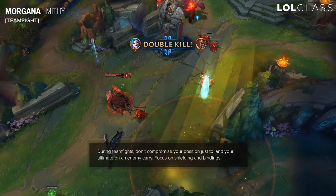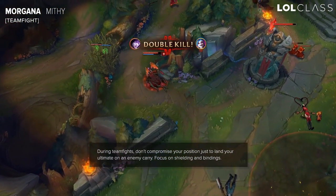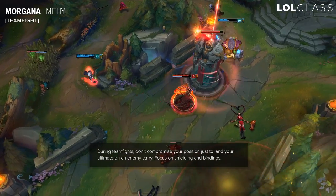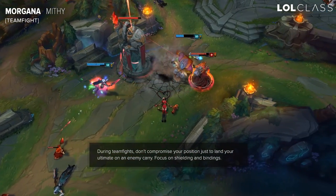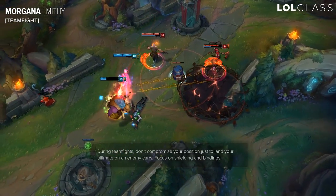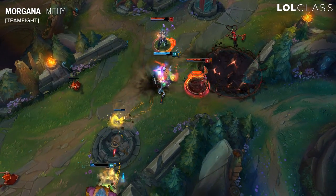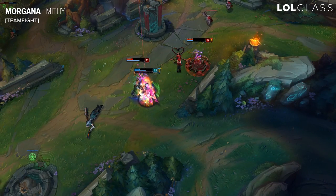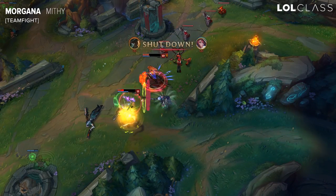From there, just try to land binds — doesn't matter on who, just whoever you think you can hit, because the bind is a 3-second snare at level 9. That's a lot of time for your team to work around that stun. And use your ult to just slow whatever bruiser goes on your carries, because you don't really want to go in with your ult. You want to ideally just use it defensively.